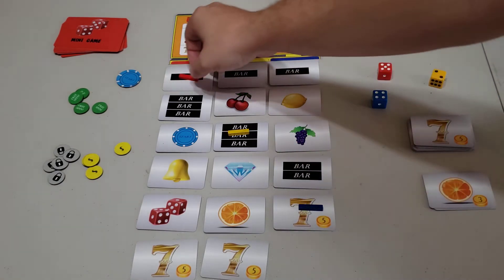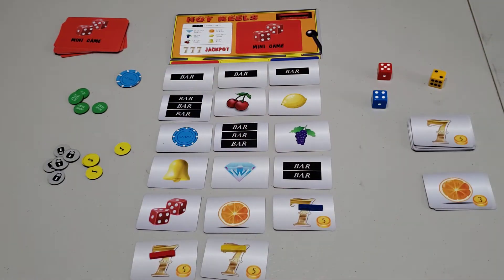When a player gets all three of their reel tokens on the sevens, they are the winner, because they have gotten jackpot.